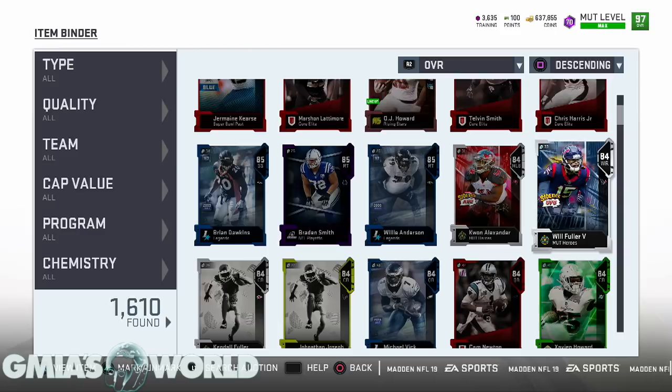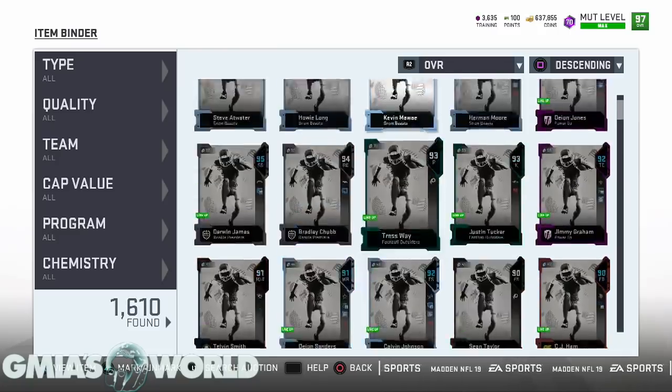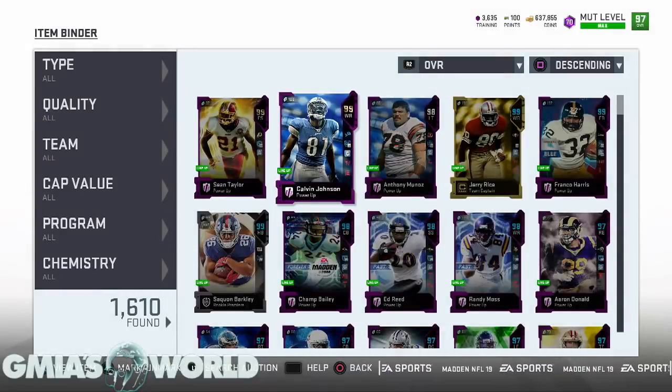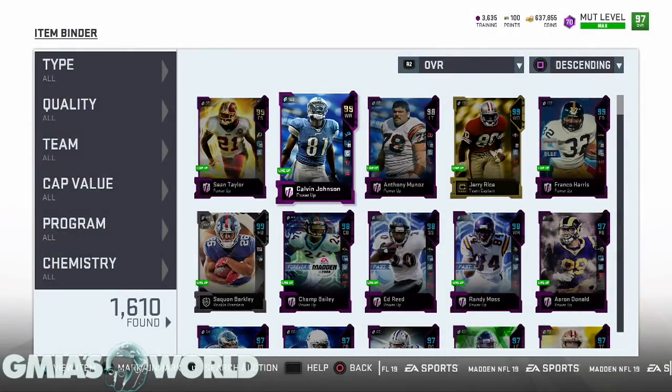If you need to get training points, right now is the ideal time. But try to hold on to the cards you have in your binder and just wait it out. As long as you have Calvin Johnson and Sean Taylor — you're looking at these freaky stats. If you have those things in your arsenal, just sit patient and wait for them to release what they're going to release throughout the week because the prices will eventually go up. Right now the market is just absolutely crashed, but EA is going to recognize that and give us other things to do with some of the cards like they always do. And that's when we'll be able to make a profit.